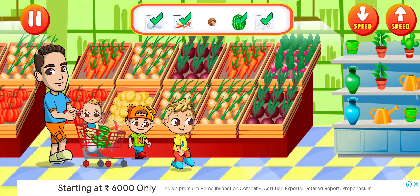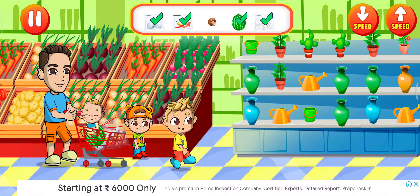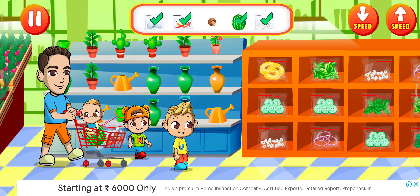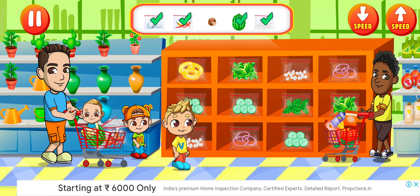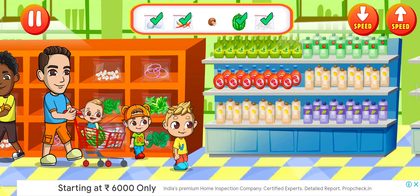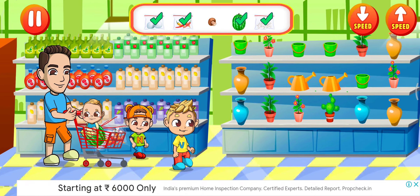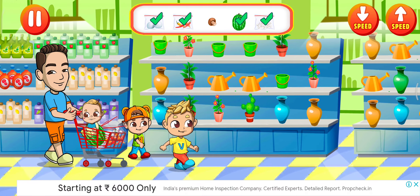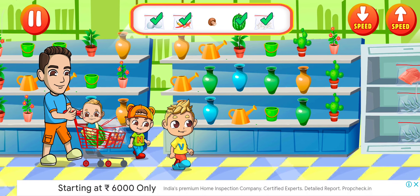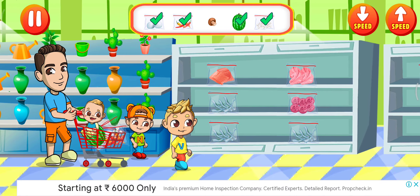Buy a potato. Put back the things we don't need. Such a variety of goods! Buy only things that we need. Hurry up! The most important thing is not to forget anything. Chicken.